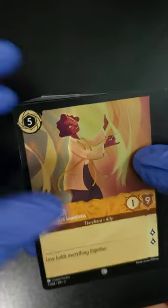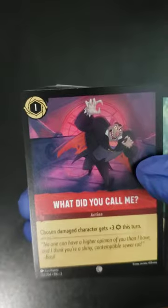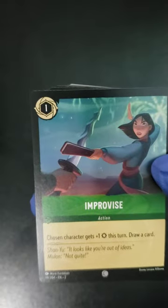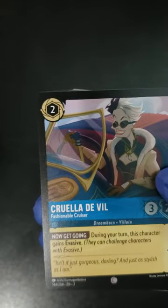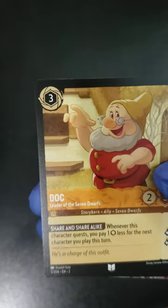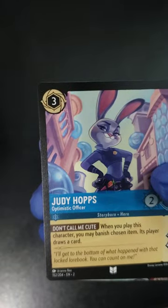In our second pack we got Eudora, Kuzco, and 'What Did You Call Me?' We got an Improvise Cruella De Vil. Then we got Tiana and Doc to start our uncommons, Judy Hopps, and the Card Soldiers.